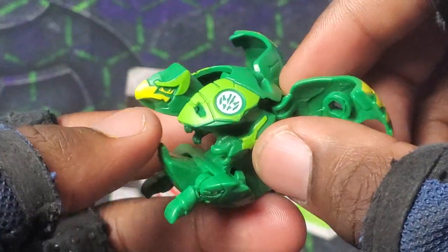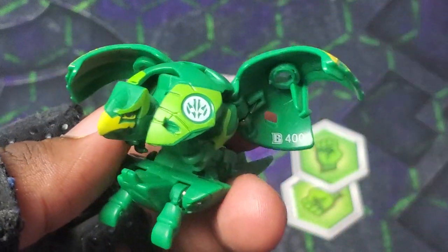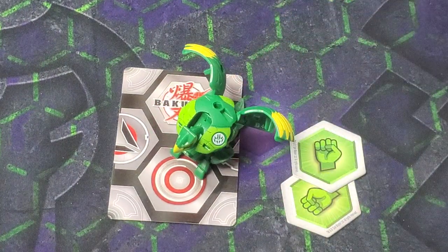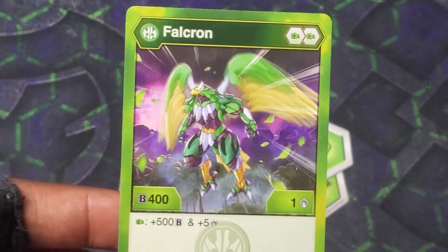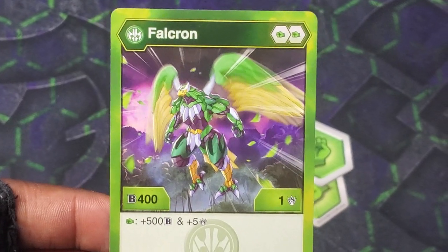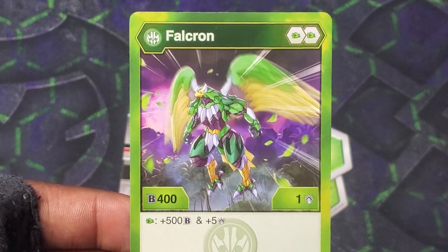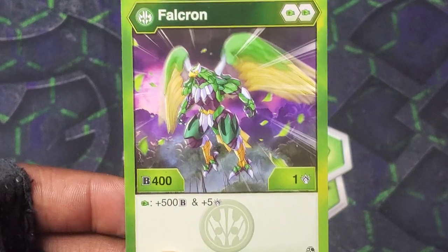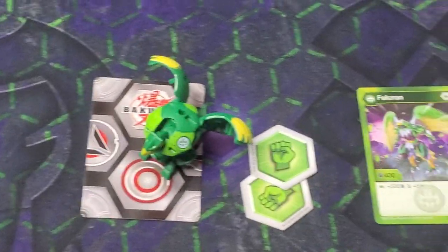Falcron in core version — lime green and regular green looks so sick. B-Power 400, and obviously it might only go up to 550, which is a little disappointing. But here's the real kicker — the true effect. Falcron double fist 401 lands on a fist against plus 500 and plus five. The extra boost makes it pretty good — it can break a thousand, getting up to 1050 and eight. Breaking a thousand with good damage is really, really nice. Any Bakugan that breaks a thousand is definitely usable.